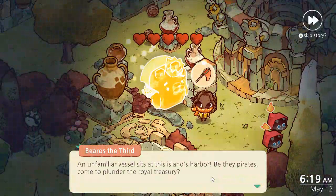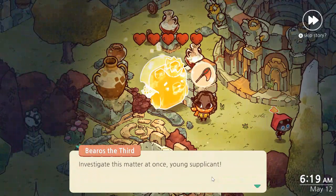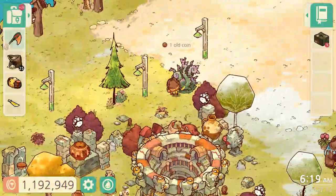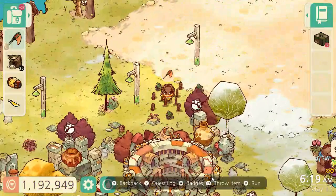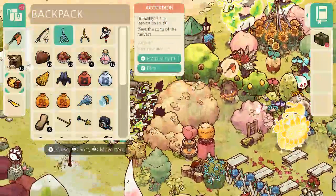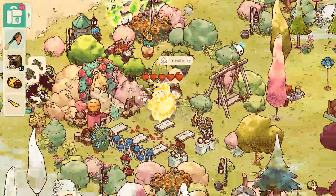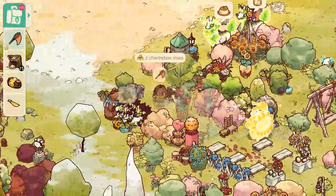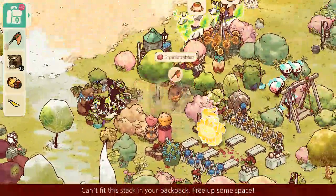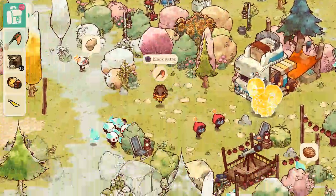A message appears: 'An unfamiliar vessel sits at this island's harbour. Be they pirates come to plunder the royal treasury. Investigate this matter at once, young supplicant.' Let's chop down this brush and head over to Ursula next — and Ursula is doing fine. Let's go ahead and harvest these flowers and trees. I think I might just go ahead and sell the flowers I collect here to Mr. Cat. My backpack is full, so we'll head over to Mr. Cat right now.